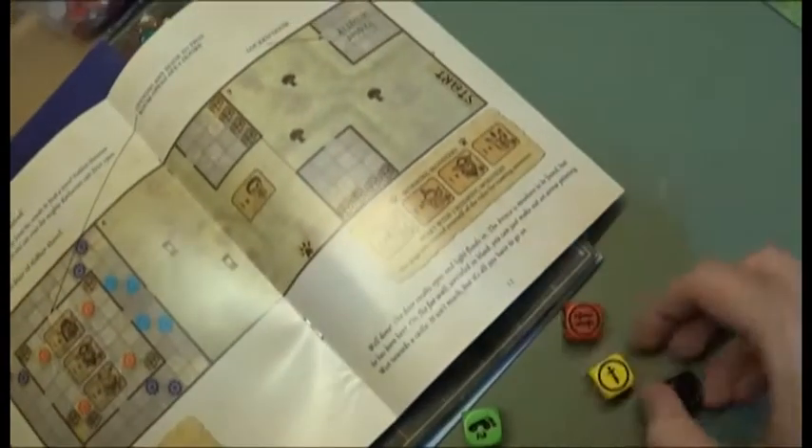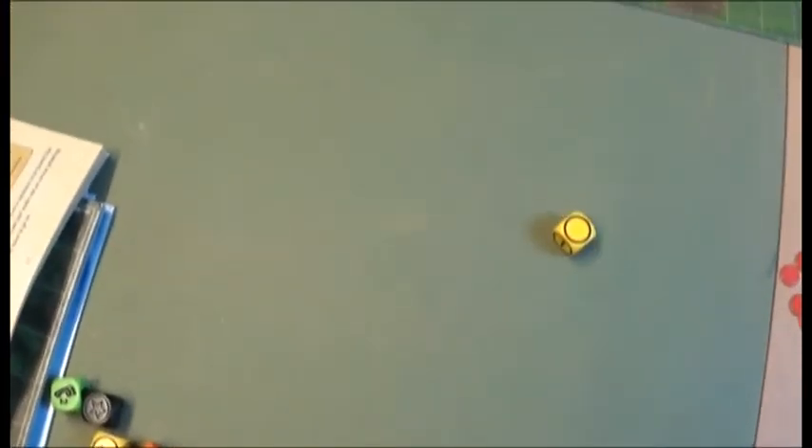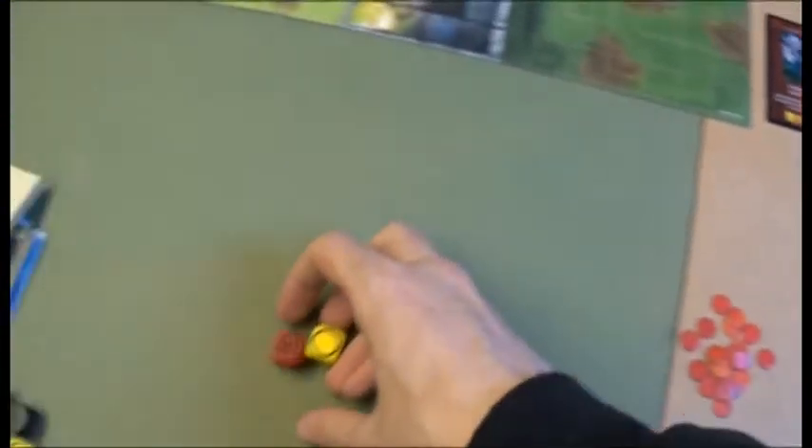The Bad Guys phase — will they get an enemy? Yes — a Winter Wolf. The Wolf moves two spaces and attacks Mokan, dealing a wound.